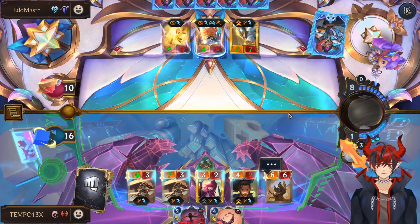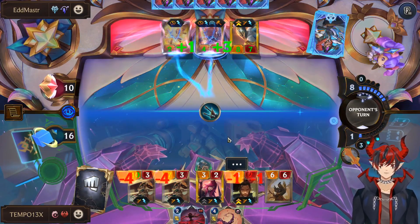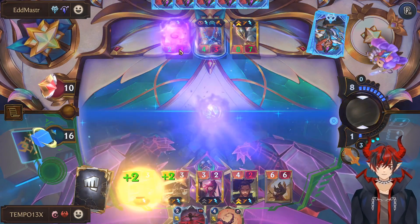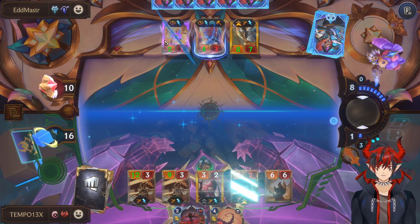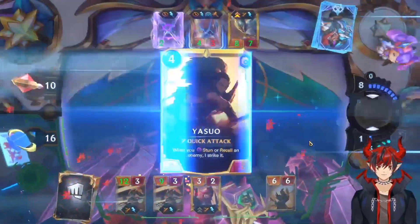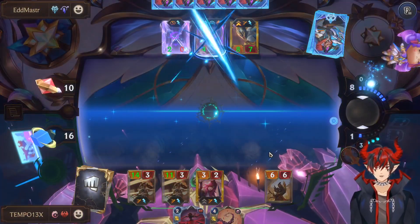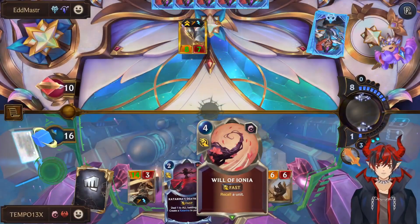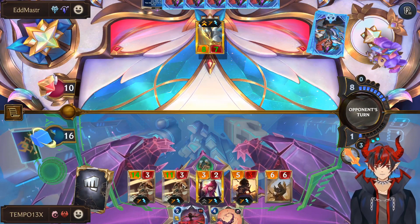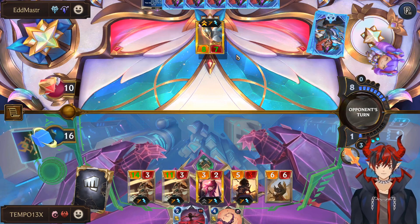We're on Will of Ionia — let's Yon this and that. During the first stun, Yasuo's going to level and then deal extra damage to Zoe because he'll be leveled. That's the correct order — stun the first one, level, boom! Stun the second one — here's my chance, boom, strike that. And then we have Will of Ionia to put the Kale back in the hand, and then we swing for a lot because these Fae Blade Twirlers have popped off the entire game. 14/3 and 11/3 — that's just way too crazy. Those cards go back to the hand.